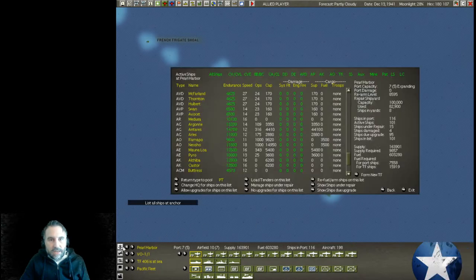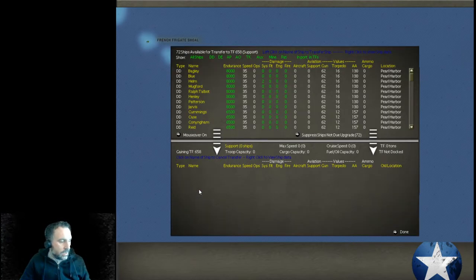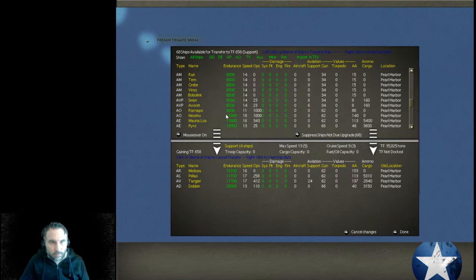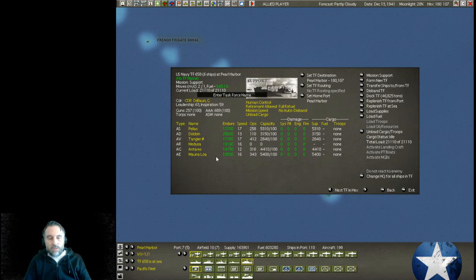We'll name it 'Support' and go back in here to remember what we had: the Medusa, the Peles, the Tangier, the Dobbin, the Mauna Loa, and the Antares. The AVDs don't have good enough endurance, so we'll skip those. Let's now put 'support' and let's go to Suva. These guys are all loaded up — a hundred percent. The repair ship doesn't use any capacity per se.